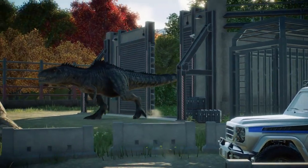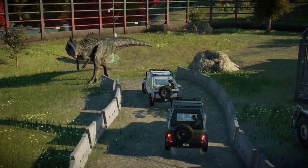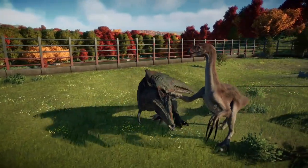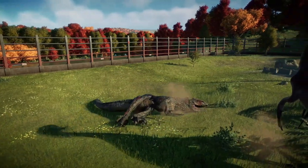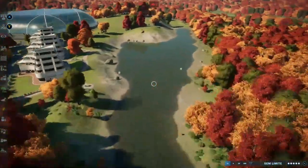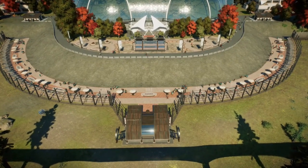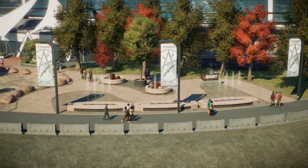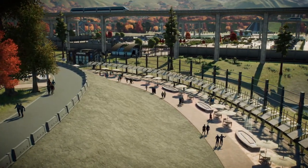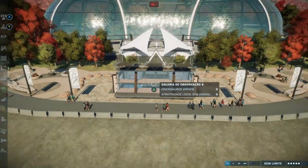Nesse local, quando eu incubava os dinossauros, eu deixava eles aqui por um tempo para que eles pudessem lutar. Eu deixei os Teres Dinossauros matarem alguns dinossauros para que a avaliação deles subisse e atraísse mais visitantes. No lado direito do aviário, eu coloquei três hotéis e fiz essa paisagem bem legal aqui atrás. Essa é a entrada do aviário — eu coloquei essas placas do Pteranodon, apesar de não ter Pteranodon no parque, mas é a única placa de voadores disponível. Lembrando que eu jogo no Xbox One, então eu só posso utilizar os itens de cada área específica — eu não posso misturar todos os itens, como o pessoal que joga nos consoles de nova geração e no computador podem fazer.